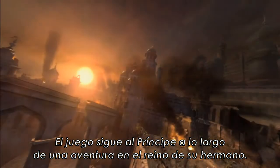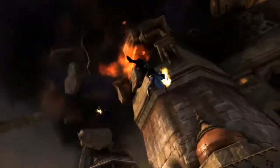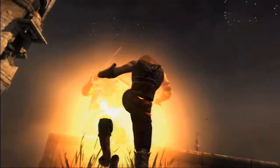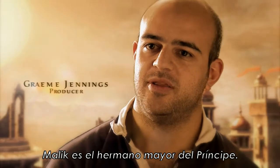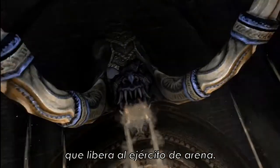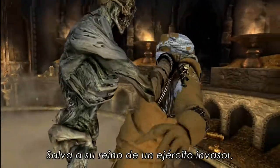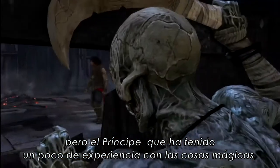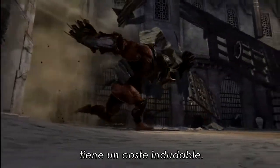The game follows the Prince on an adventure in his brother's kingdom. He arrives to find it under attack. Malik is the Prince's older brother. He's doing what he can for his people, but he makes the wrong choice which releases the Sand Army. It saves his kingdom from the invading army, but the Prince, who has had a little bit of experience with magical things, knows these things come at a cost. This army has a definite cost.